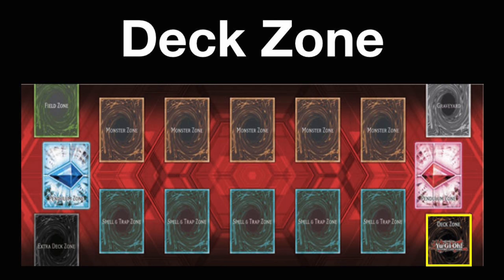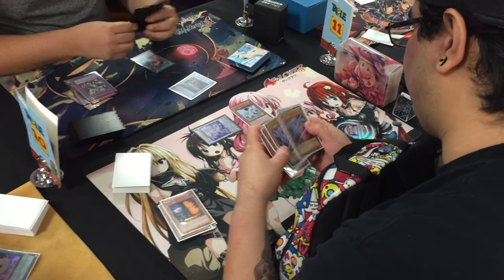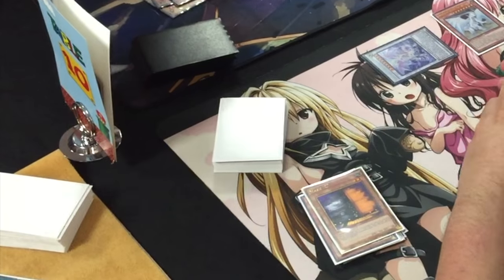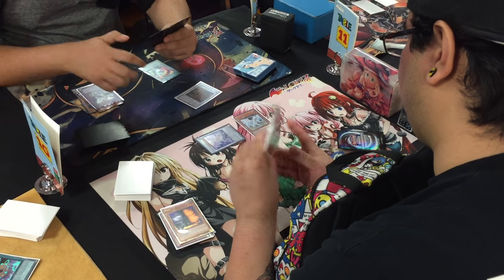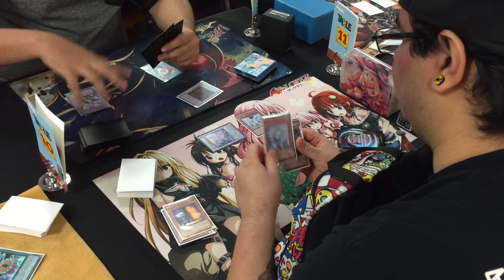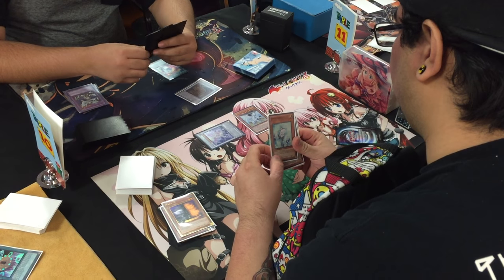Next up is the deck zone. The deck zone is for your pre-constructed deck of between 40 to 60 cards, and is placed in this zone at the start of a match once the decks have been cut and shuffled. There is some leniency in this, as some players are left-handed and others feel more comfortable with their deck being placed higher on the field. But in general, as long as players understand where everything is on their opponent's field, then that's really all that matters.